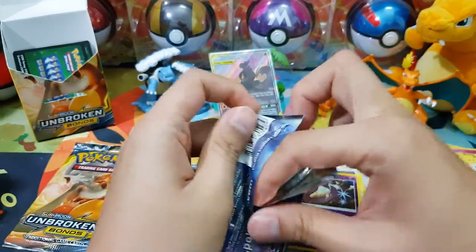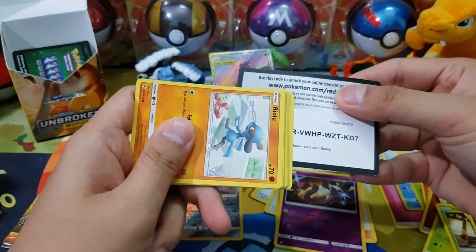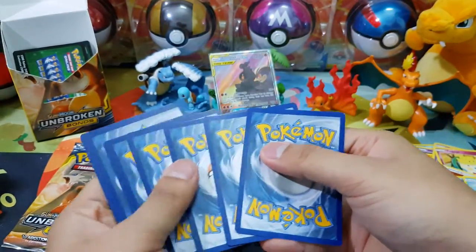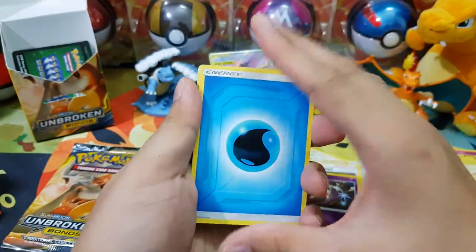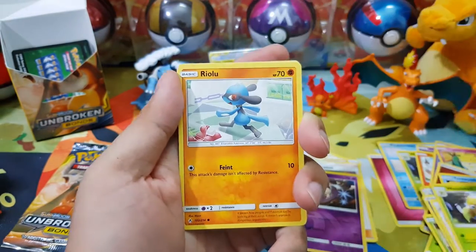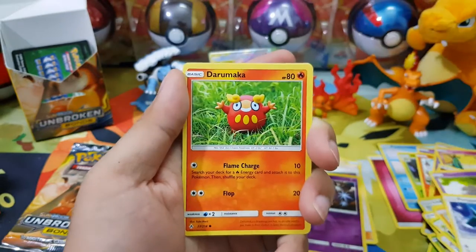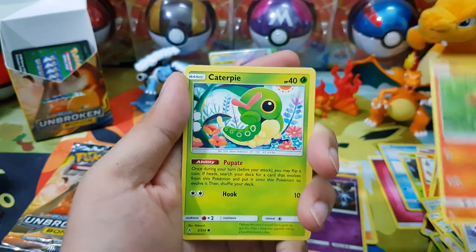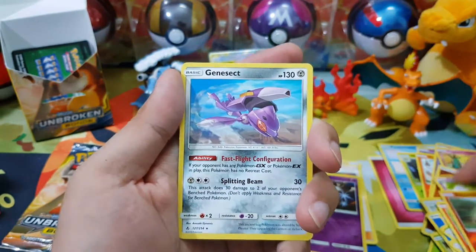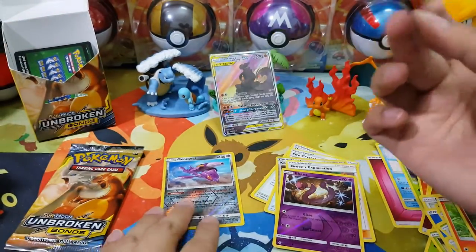The next pack. So we'll pull the codes from here, alright. Water Energy. Druddigon. Raticate. Whimsy Bell. Riolu. Espurr — very cute card. Porygon. Darumaka. And Caterpie. And now reverse holo would be a Swablu. And now rare card — Genesect. We got a Genesect, a reverse holo and just a regular rare.